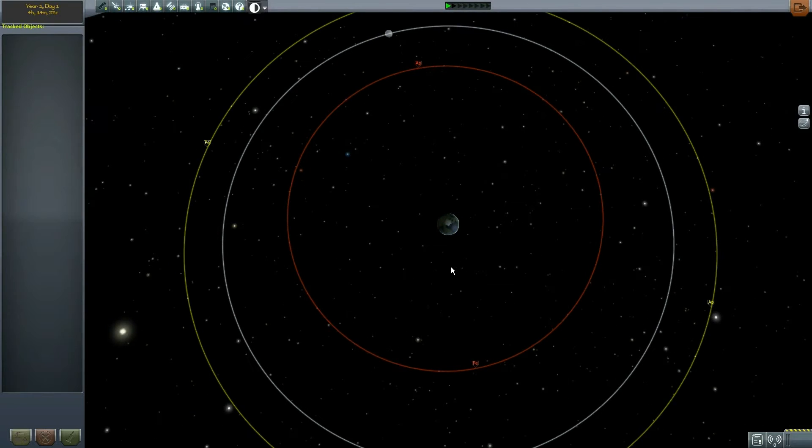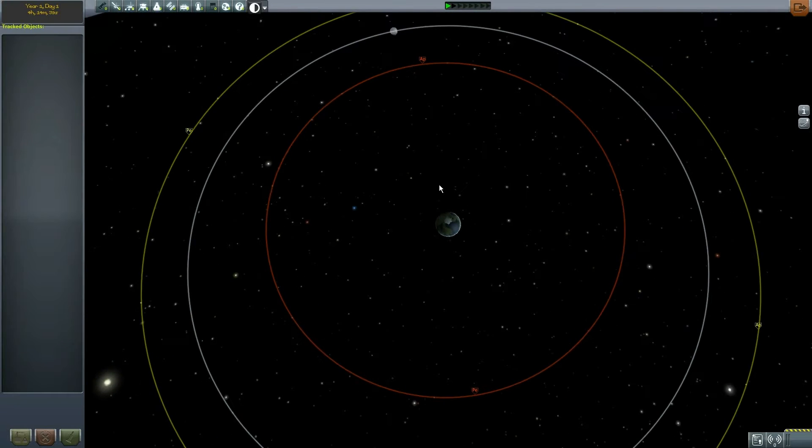The first thing you want to do when you accept one of these contracts is — before accepting it — go into map mode and check out the orbit and make sure it's going the direction you expect it to. Also make sure you're looking at the orbit you expect.